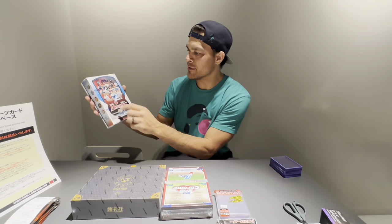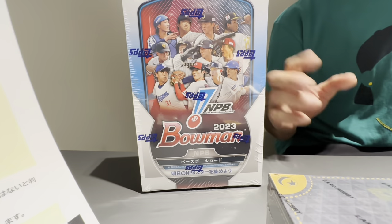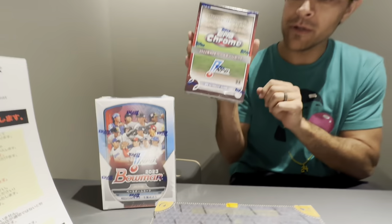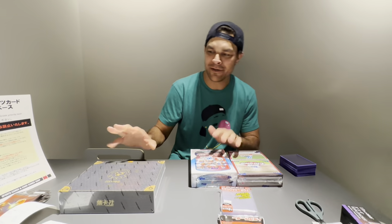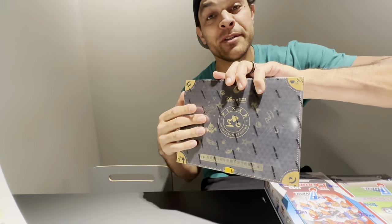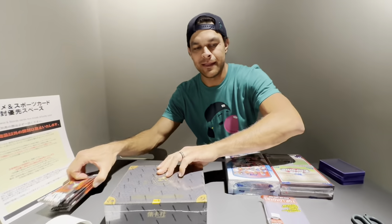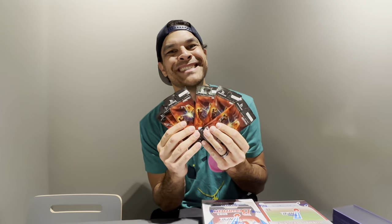Now to rip open some stuff I haven't ripped open before. We've got 2023 MPB Bowman Baseball, also some Topps Chrome MPB, along with some Disney 100 cards. I'm really excited to do that. Layla's sleeping right now, but once we open them up it's going to be so exciting to see these cards — the Japanese artwork is phenomenal. Last but not least, we've got to get the Star Wars, baby.